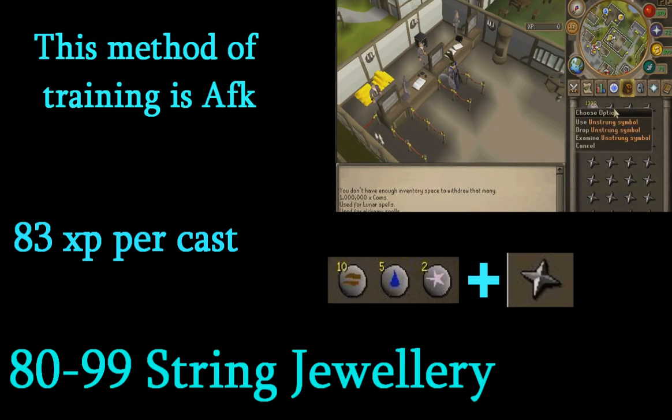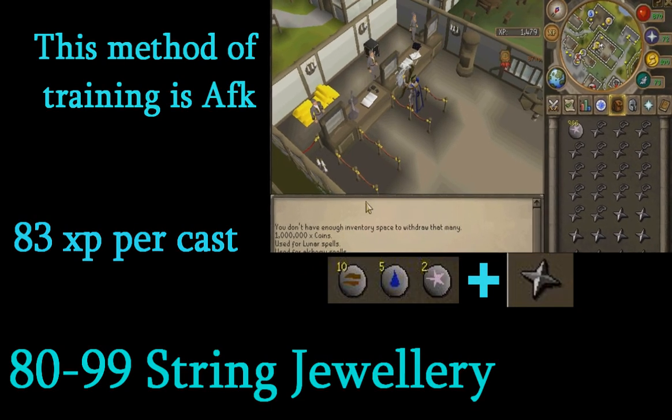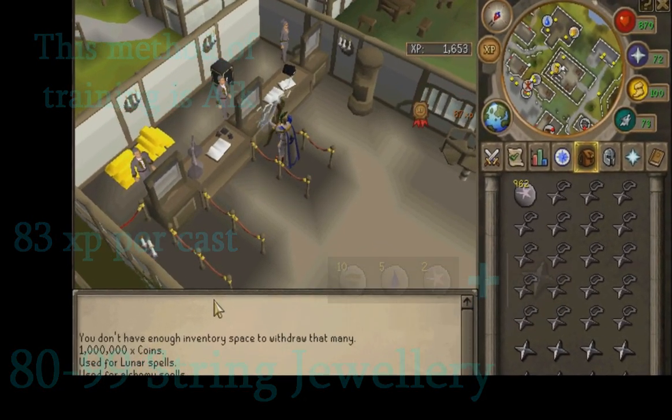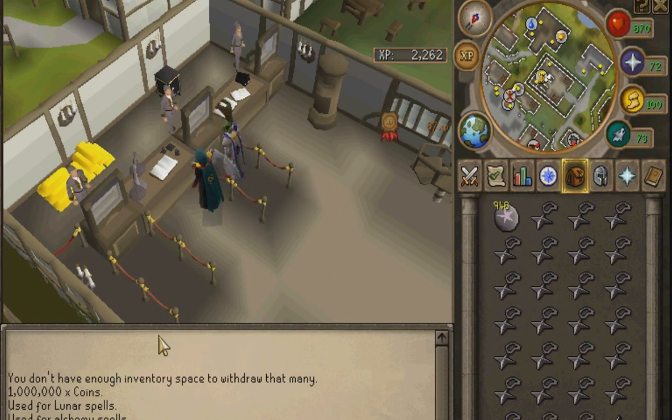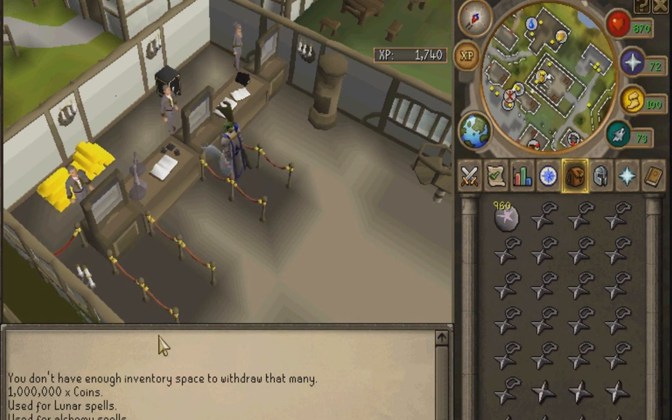80 through 99 is string jewelry — this is what I personally did to 99. It's AFK all the way, like cooking, you just click the button and it goes. You need 10 earth runes, 5 water runes, and 2 astral runes. I strongly recommend a mud staff to cover the earth and water runes. You also need an unstrung amulet. As you can see in the demo, my mouse is just sitting in the chat box — it does it automatically. You do lose quite a bit of money but it's worth it for an easy AFK 99 magic.